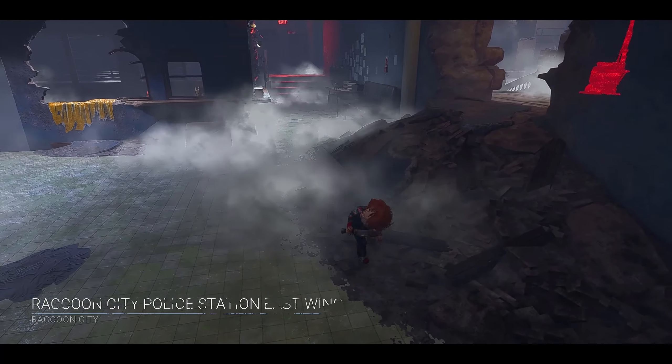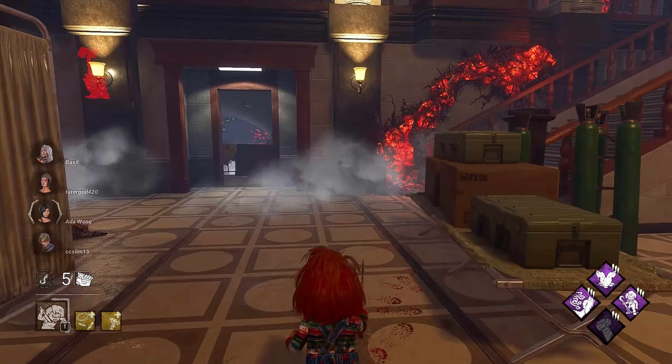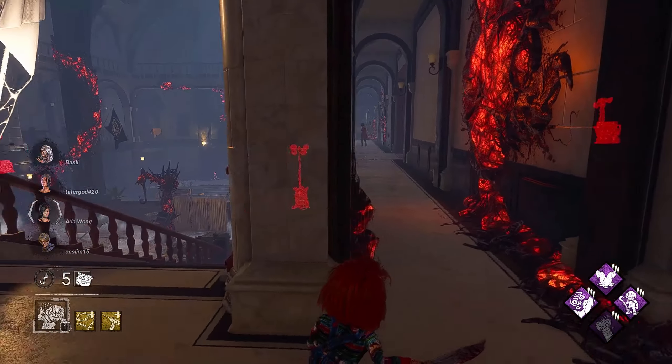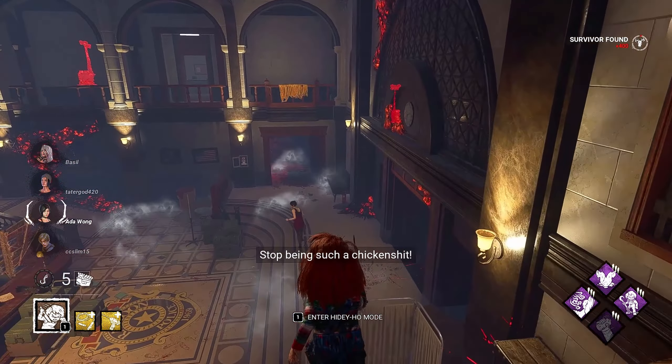Alright, we got RPD for the first game. I love to see it. We got Whispers right off the bat, so I know we're nearby. Oh, I hear somebody actually. Hey Ada, what's going on? Do you have Bounce Landing? Hopefully not. She took the full fall, so we should be good.